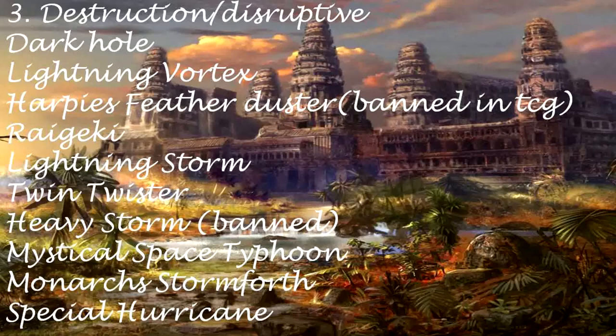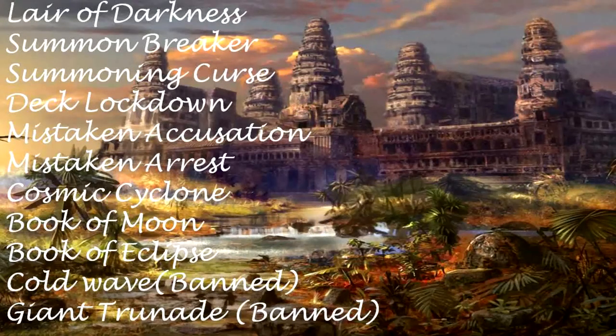Destruction / Disruptive cards: Dark Hope. Lightning Vortex. Harpy's Feather Duster (Banned UTCG). Raigeki. Lightning Storm. Twin Twister. Heavy Storm (Banned). Mystical Space Typhoon. Monarch's Stormforth. Special Hurricane. Lair of Darkness. Summon Breaker. Summoning Curse. Deck Lockdown. Mistaken Accusation.